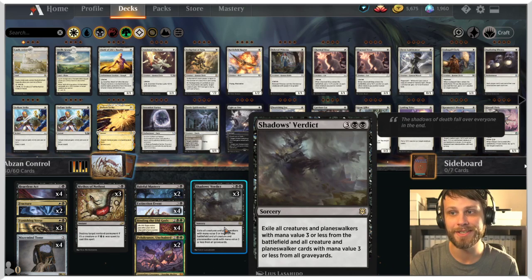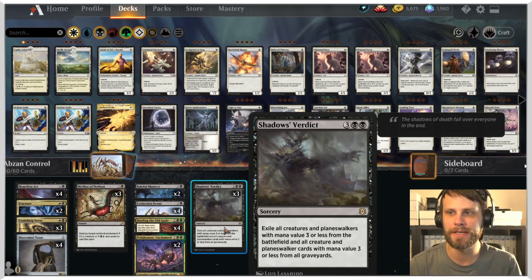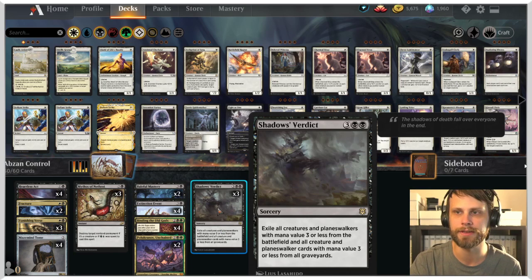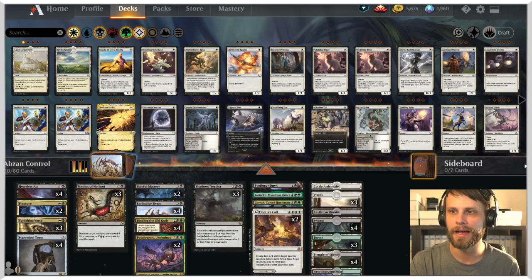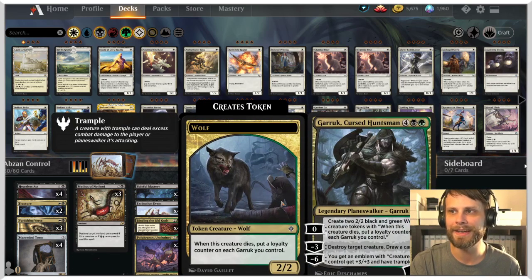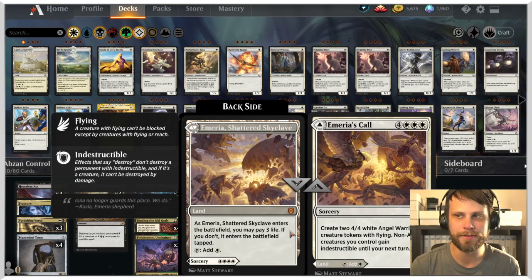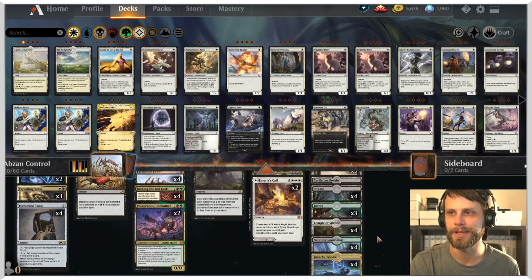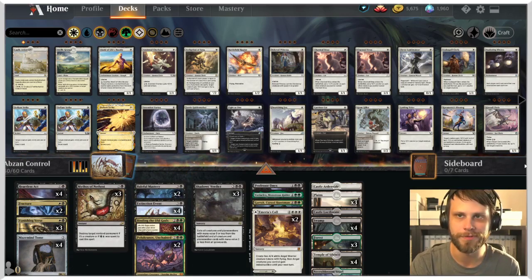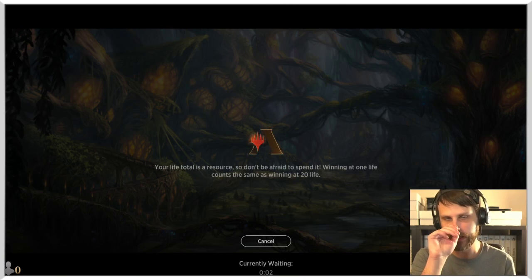Polukranos Unchained is a great way to deal with creatures - two of them, don't want too many. As an additional sweeper and some graveyard hate we have Shadows' Verdict, which is an all-star against any Lurrus deck - it takes care of everything on their field and every creature in their graveyard, which just shuts down those decks. For win cons we have Professor Onyx as a one-of, Vorinclex as an absolute powerhouse, Garruk the Cursed Huntsman, and two Emeria's Call. We've also got a good bit of tech in the lands - Scrylands, Castle Locthwain for card draw, and Castle Ardenvale to spit out tokens.